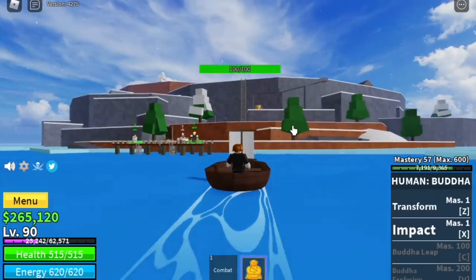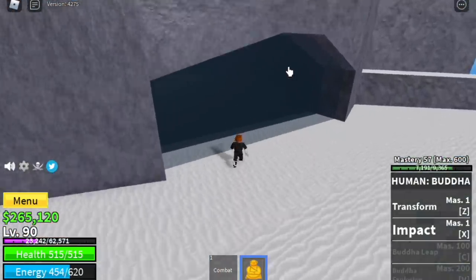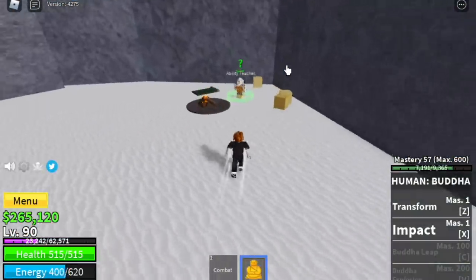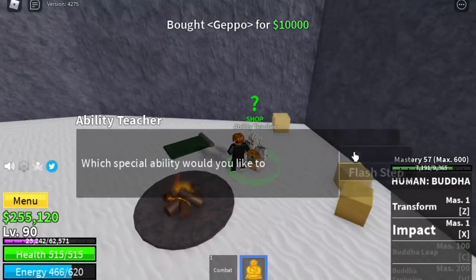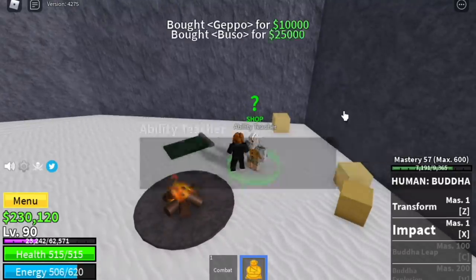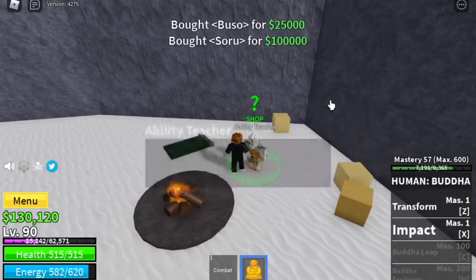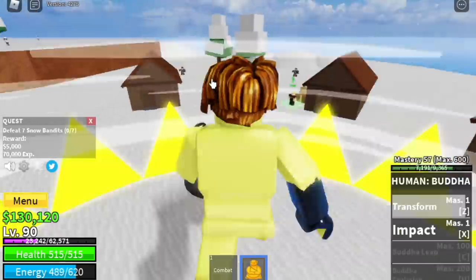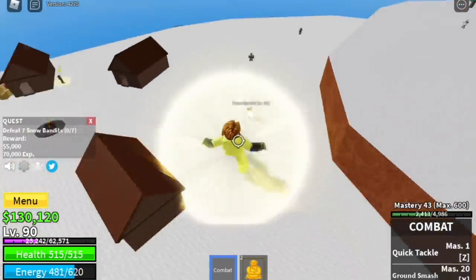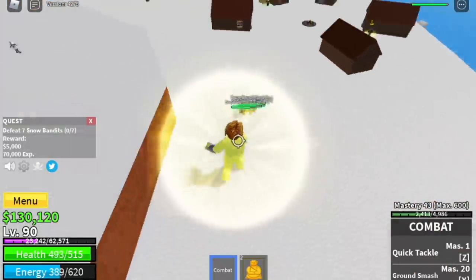Now we are heading to the next island at level 90: the Frozen Village. Before we start grinding, don't forget to head to the cave and talk to the Ability Teacher. Buy the Sky Jump for more jumps, buy the Enhancement for the Haki — Busu Haki — and the Flash Step.